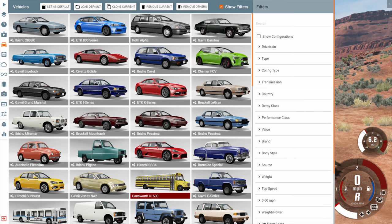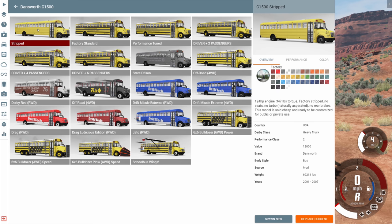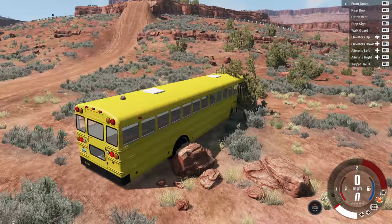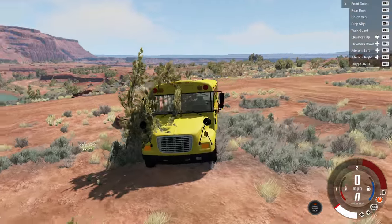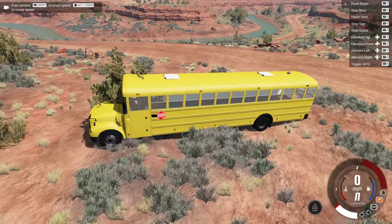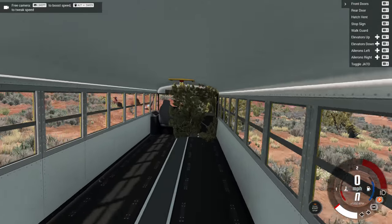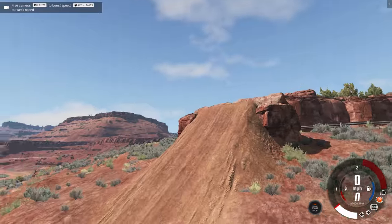We also have a stripped down configuration, which is the most boring version, but kind of interesting because of how slow it is. This thing only has 124 horsepower and 347 foot-pounds of torque for a whole bus. It does have a stripped interior as well, so that helps lighten the load a little bit, but still — that's not a lot of engine for a bus this big.